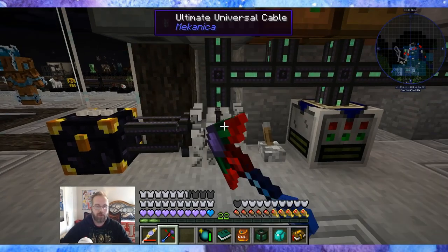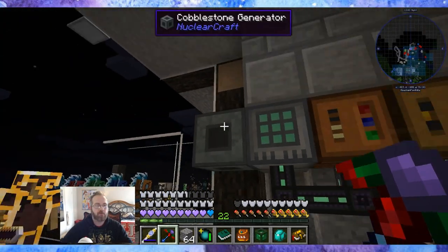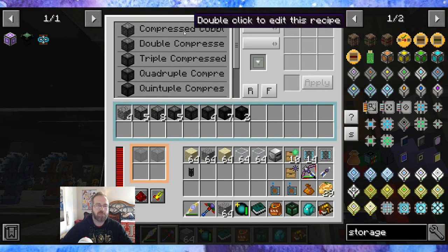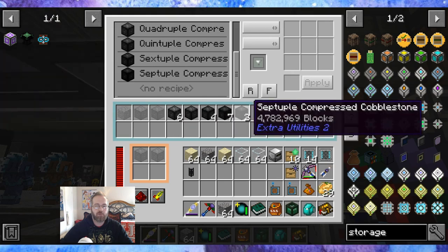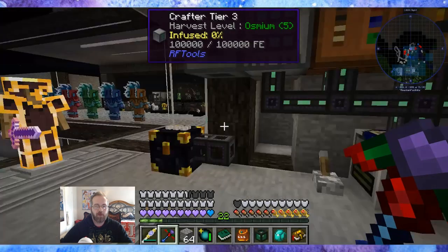Alright, so the stoneworks factory — I was using the cobblestone generator here because I have it plugged into a tier 3 crafter, and I'm just running through all of it, just having it idle. So it's already up to two septuple compressed cobblestone. I'm gonna let this thing keep running over here.